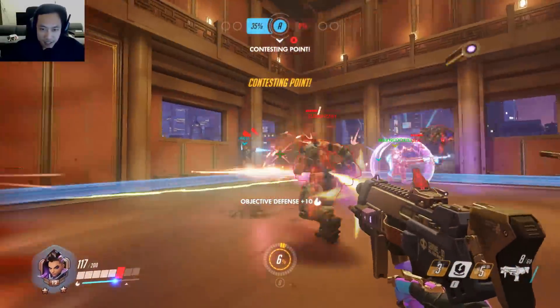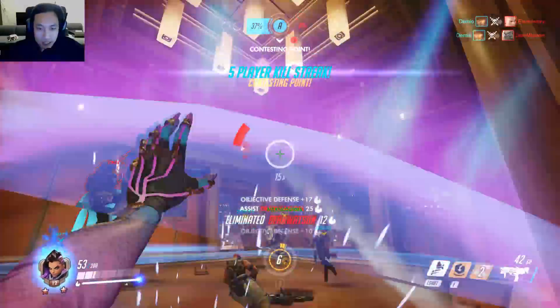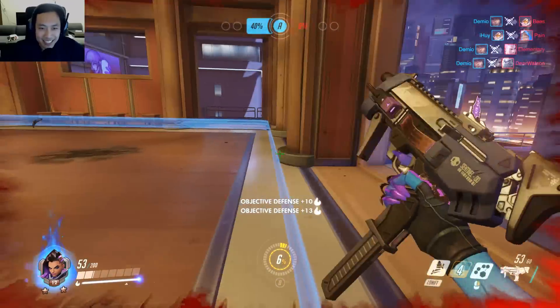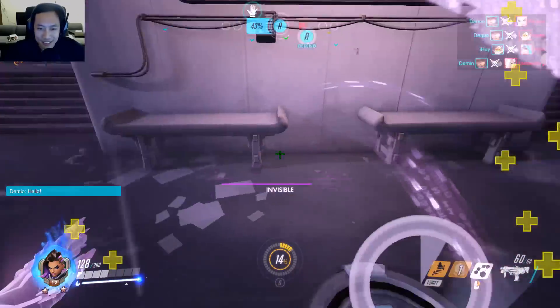I'm going to try to use my ultimate here to make sure everybody gets EMP'd on the point so they have no abilities. Trying to teleport out of there. Even though that was my teammate's ultimate, I was scared — I should have noticed it was blue.